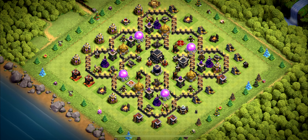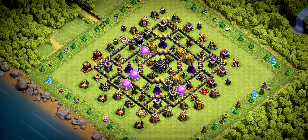Base number 16: Great Base for anything you need — wars, clan war league, trophies, and even farm. Base number 15: A Great Ring Base; all the elixir and gold storages are inside and well placed, making it a great farming base.